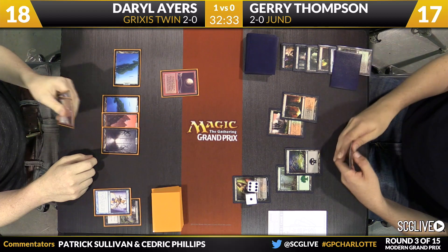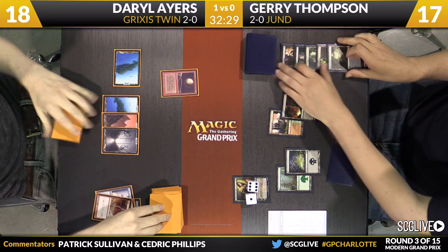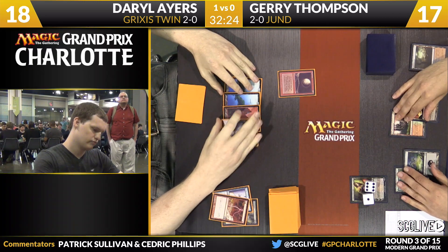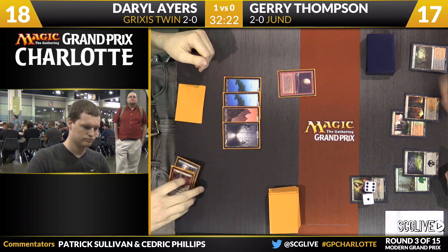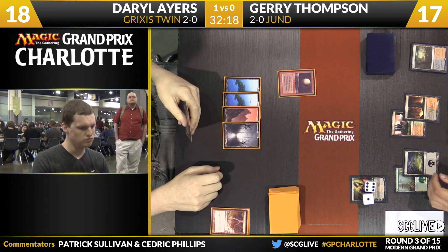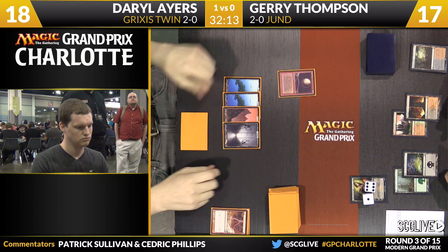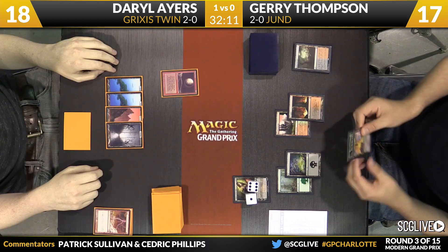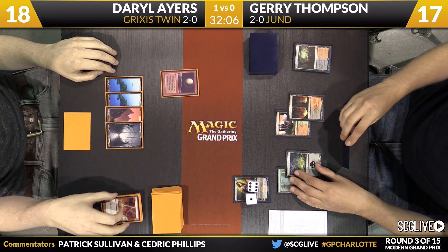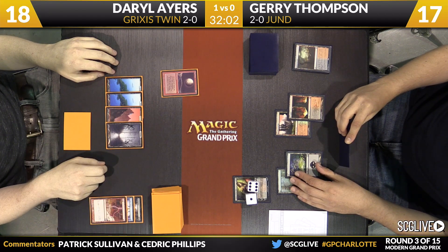Maybe next turn you go ultimate, but there's no rush. Daryl's board is not very good and this is shaping up to be a very long game. Ayers just grabbed a Lightning Bolt to Liliana — leads me to believe he's got something good going on in his hand. It doesn't appear as though Jerry is in much of a rush to activate the Liliana ultimate. Keep taxing those resources. He picked up a copy of Choke — you have to have a conversation with these players about these Chokes. Showing too much respect, really.